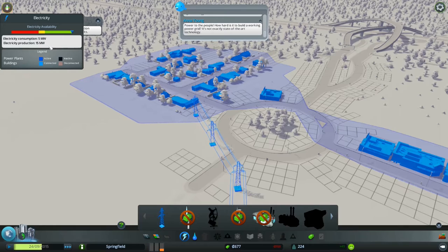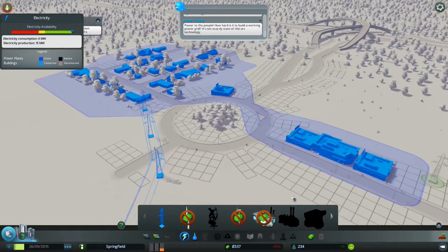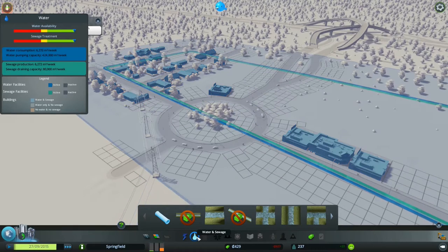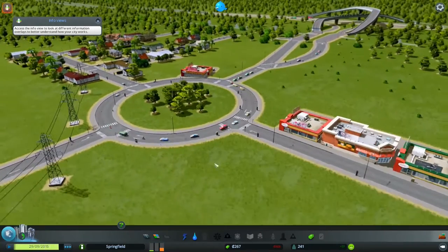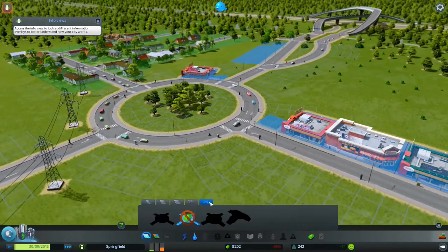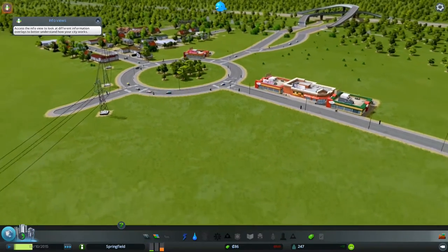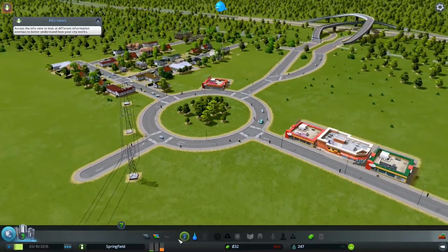So my electric consumption is 5 megawatts and I'm only using... I've got 15 on the go, that's fine by me. Water is sufficed by far, so that's good — I'm happy with that. Can I upgrade this? No. Oh, I'm running out of money. Almost in debt.